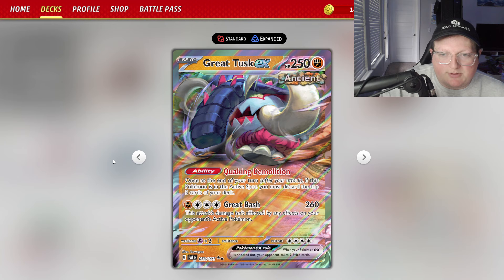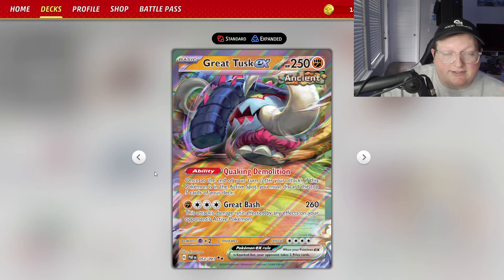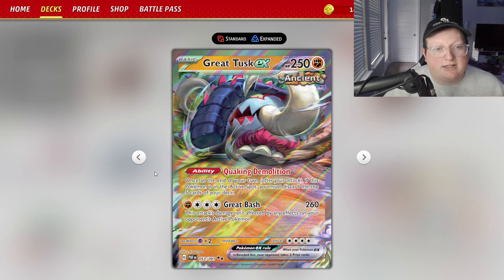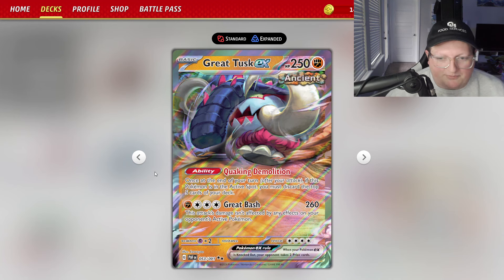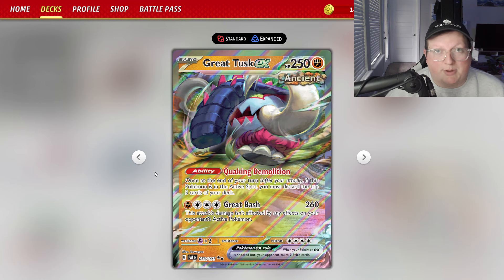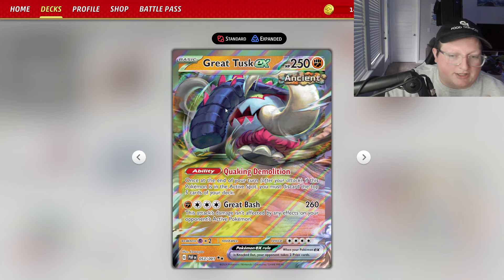It's got a lot going for it. Its HP is 250, really high. It's an Ancient Pokemon. Its attack costs 4 energy, but it does 260, and it has the Shred ability — that's how people call it, Shred. It gets through the Mimikyu that stops EX Pokemon from attacking it. It's got a lot going on, but the only downside is its ability: Quaking and Demolition.